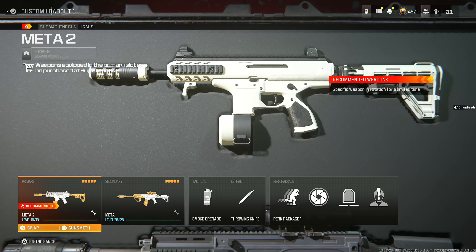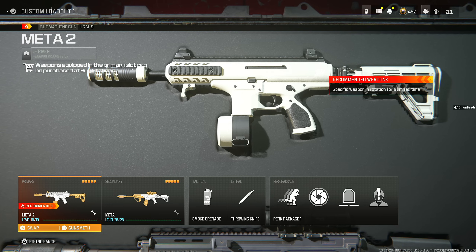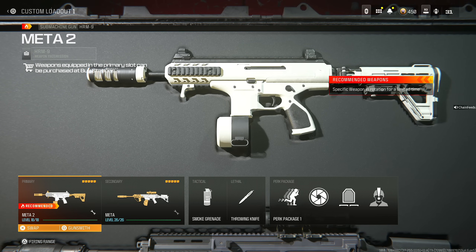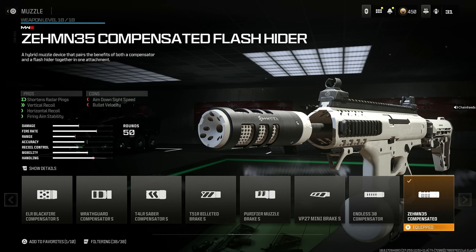Next, we're moving on to the HRM-9. This gun is absolutely amazing and, in my opinion, one of the best weapons to use in solos. People are using it in competitive too, but I love using it in solos — it just absolutely tears the enemy down. Throw on the Zemmin 35 Compensated Flash Hider. Once again, this shortens radar ping, vertical recoil, horizontal recoil, and firing aim stability. You lose a bit of bullet velocity, but this gun does not need that much bullet velocity to get the job done.